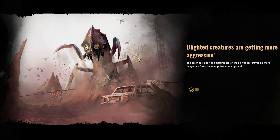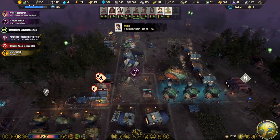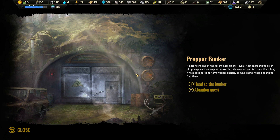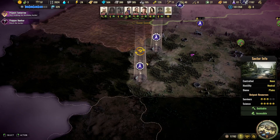Blighted creatures are getting more aggressive again — we should expect even more attacks. The prepper bunker mission is available! A note from a recent expedition reveals there might be an old pre-apocalypse prepper bunker not too far from the colony — built for long-term nuclear shelter, so who knows what you might find there. Should we head to the bunker or abandon this quest? Adventure it is — let's head to the bunker.